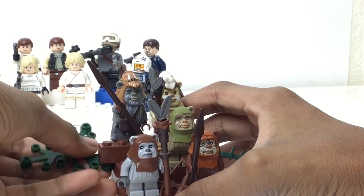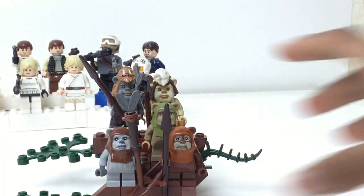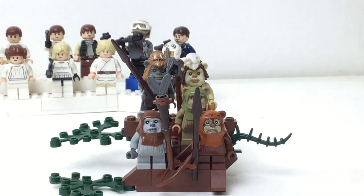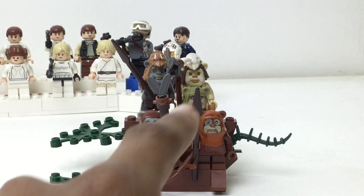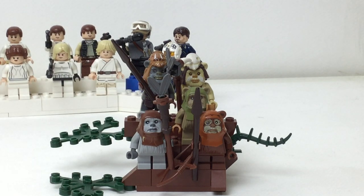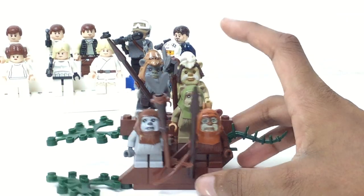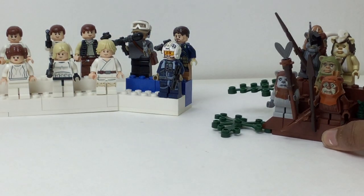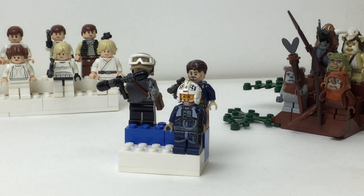This thing just keeps coming undone and I have no idea why — should fit under there. But anyway, we got all the Ewoks: the chief, the medic, the Ewok warrior whose name starts with a T — T-bone I believe. We're looking at a total of 35 figures by the way.